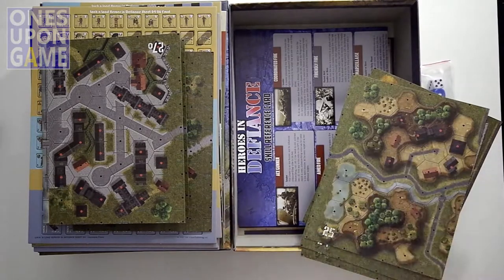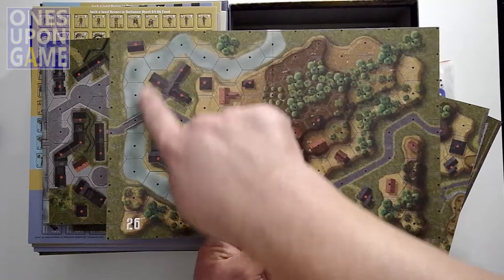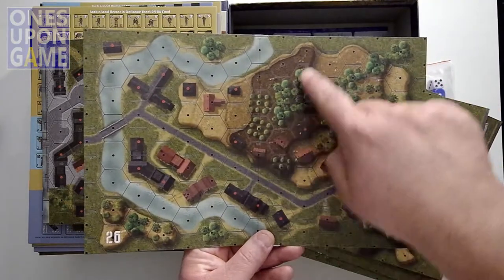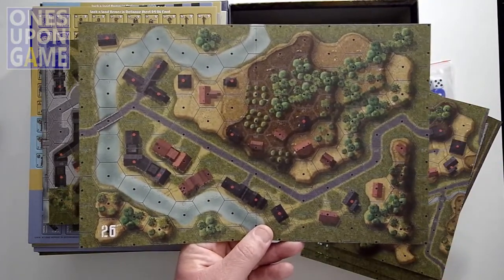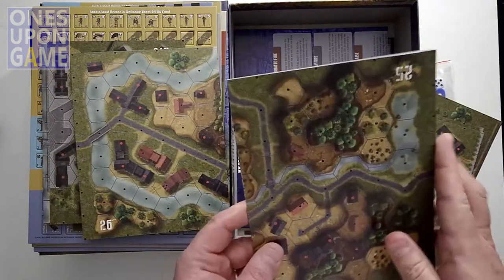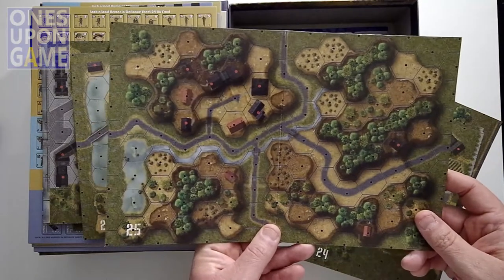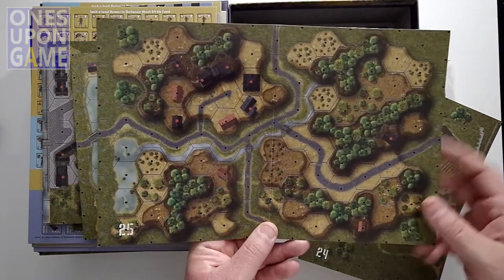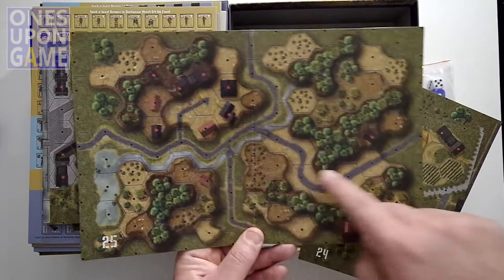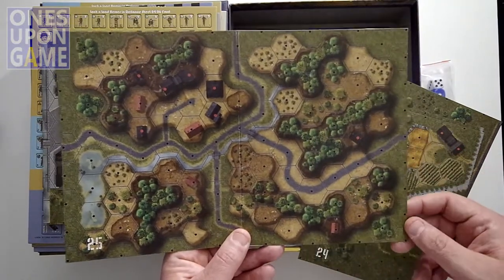Map 26 is a single-sided map. That's pretty — I like the color blue on that river, and the stand of trees. Very cool. And then map 25, also single-sided. That looks tough — roads, rivers, trees, very intense forests. Very cool.